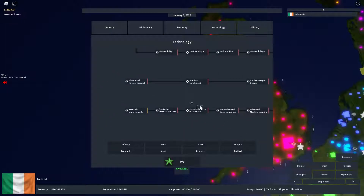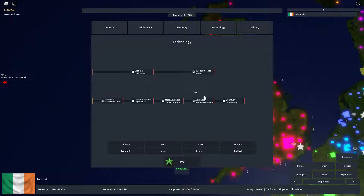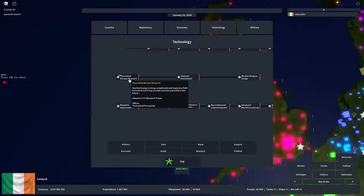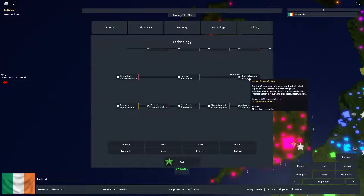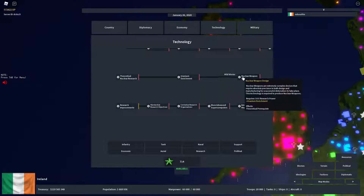If you want to use nukes and you're willing to play long enough, getting higher-level research is a really quick way to get there. See how much it takes? That's 2,000 research power, then another 2,000, then 3,000. So 2,000, 4,000, and that last one is 7,000. Yeah, that's a lot.